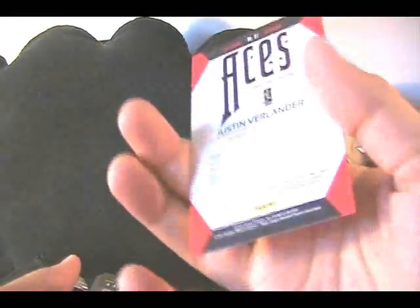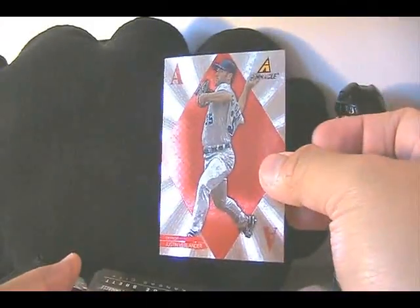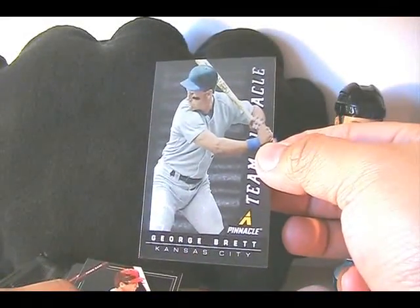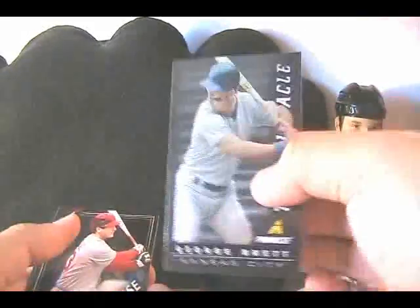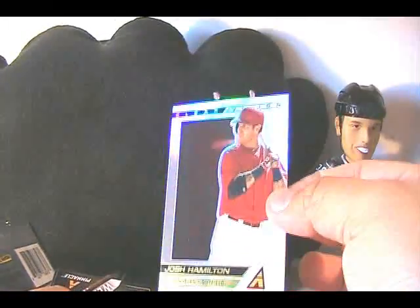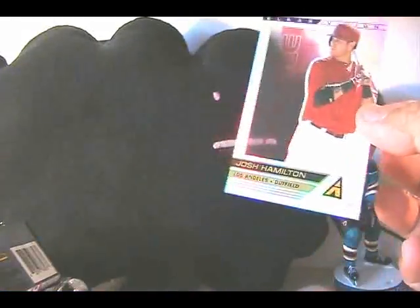These Aces cards came out of Select before, but they resemble sort of a plain card. And then Team Pinnacle — George Brett, awesome baseball player — and on the back Miguel Cabrera. Those Team Pinnacle cards used to be super hard to get, like maybe one in 90 packs or something. I was always always trying to get those cards. Junior.